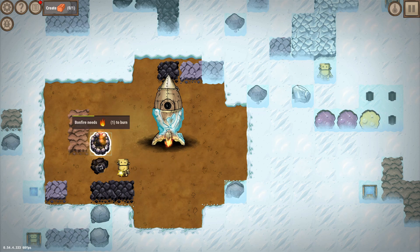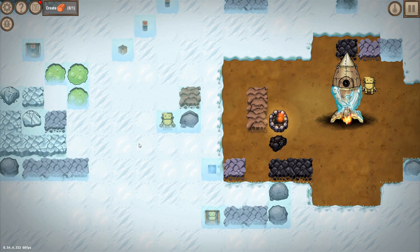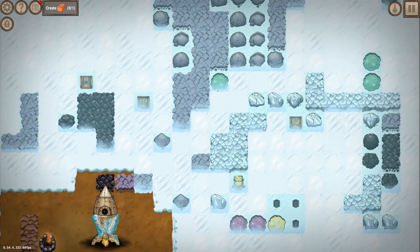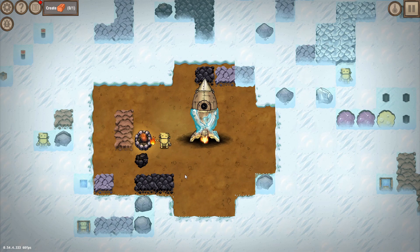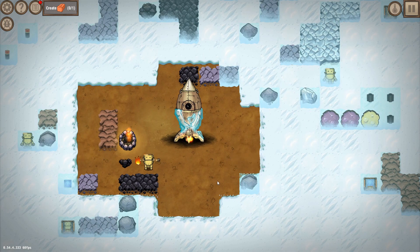We'll have to do that a few times over, but right now we only have one robot. You can see there are some robots hiding in the ice, along with other items. Overall this is about expanding and making sure you keep your fire burning, because otherwise you'll freeze again and need to thaw out all the ice. At some point we also want to get seeds to start terraforming the planet.